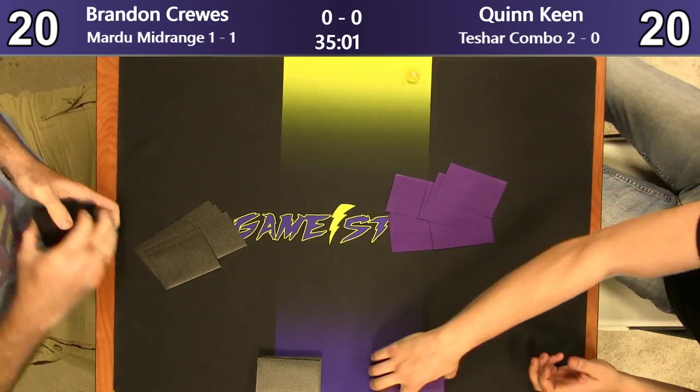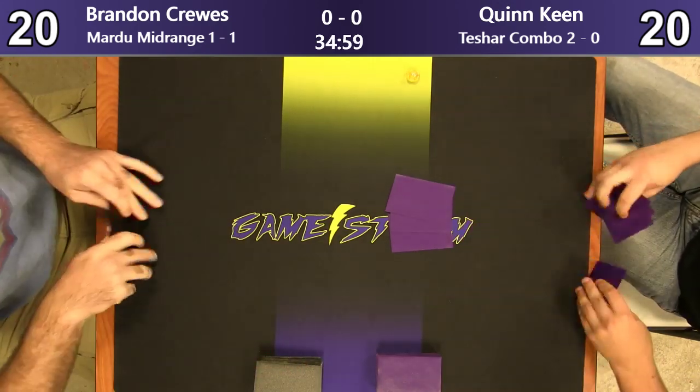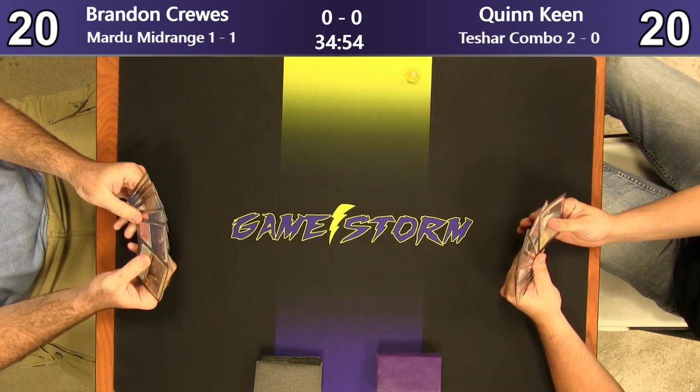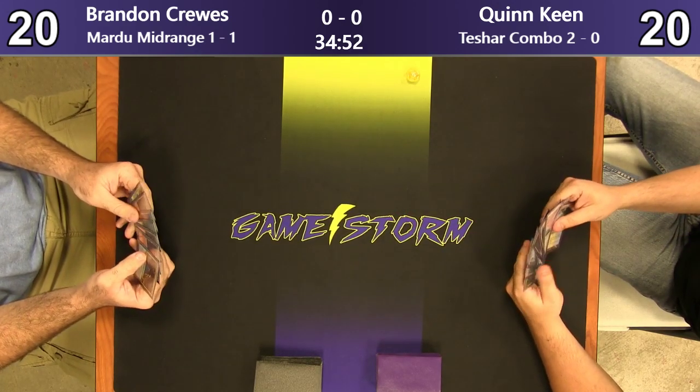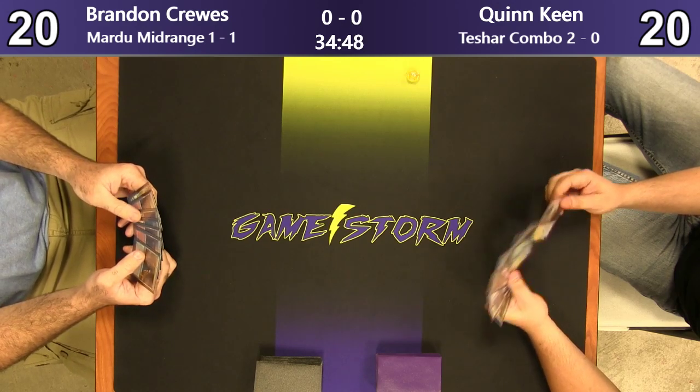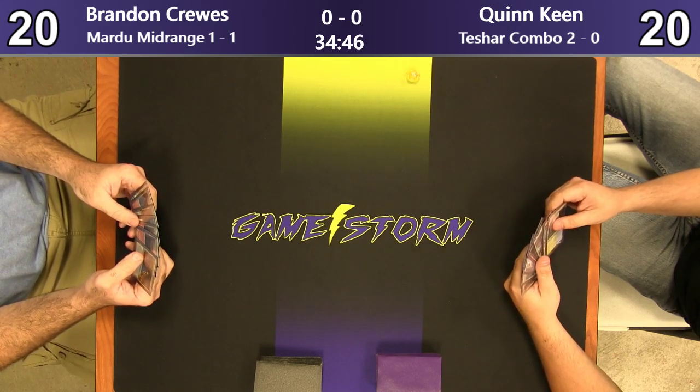I think the Walker plan's a bit too slow in this matchup. Knight liked the idea of Chance for Glory. It's a pretty sweet card, not gonna lie.